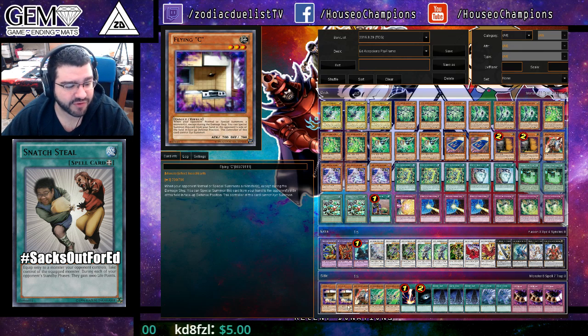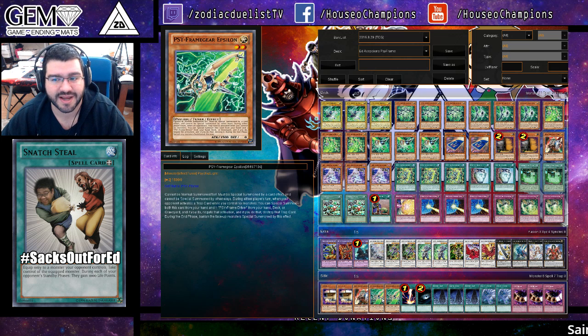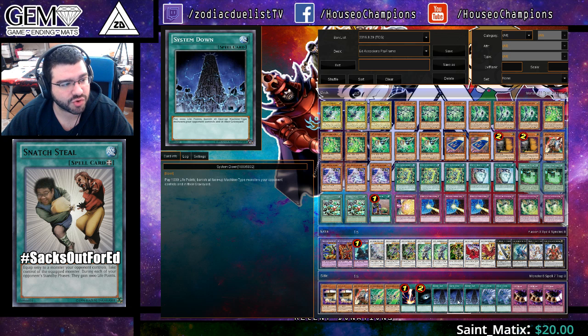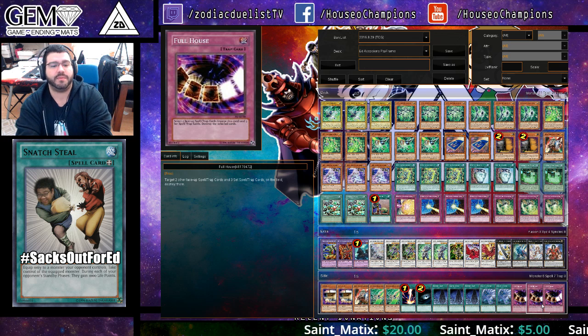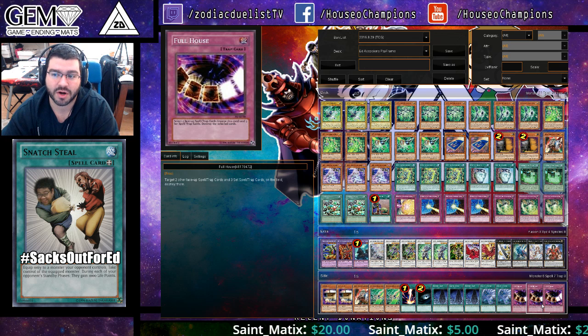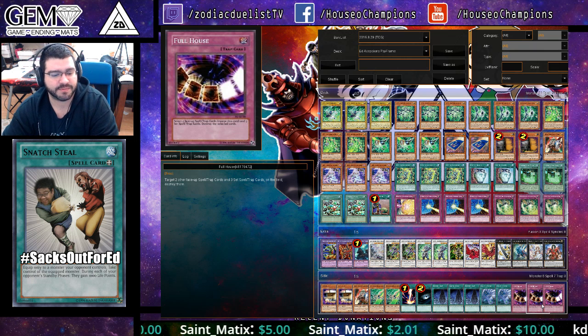Double Flying C, one Ghost Ogre, double Espelon for trap decks, demise decks, and other kinds of decks. A Raigeki, a Dark Hole, triple System Down, double Twin Twister, and triple Full House also for demise decks. Demise decks are trouble because of cards like Tempest that just negate activations, and you definitely need to prepare.